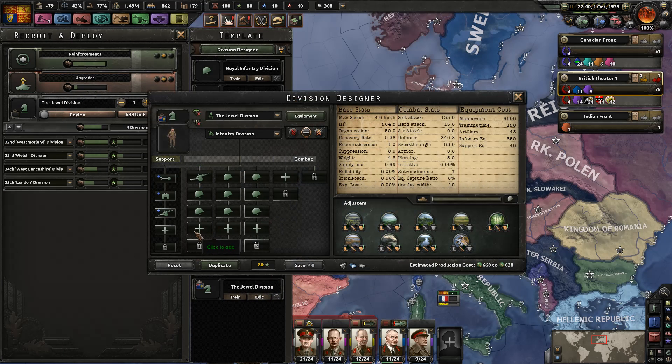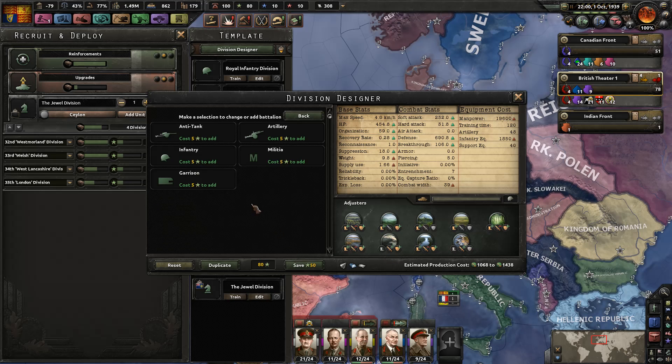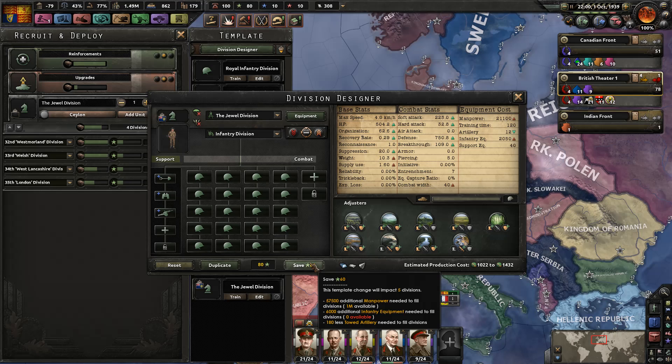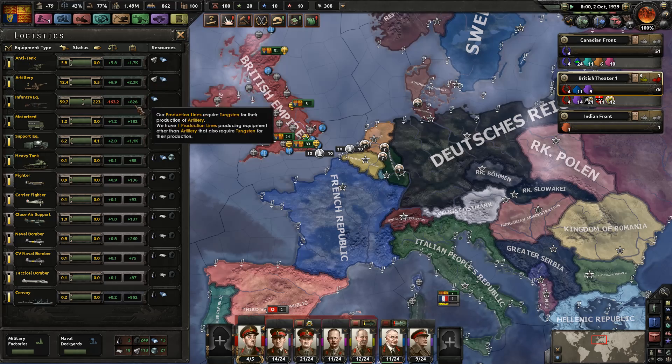Let's take this time to spend some experience on making the Jewel Divisions bigger. These are going to be my big, huge 40-width — just cinder blocks. They will be as tough as diamonds, tough as jewels. How bad is this going to do to my infantry equipment? I'll need an additional 6,000 of which I have none. So that's okay because we'll just delete these and it should all wash out in the end.